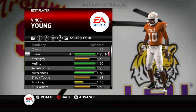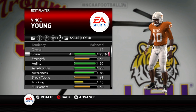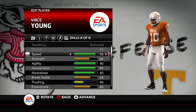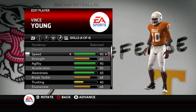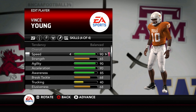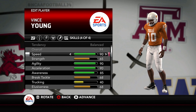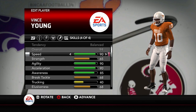Today we got Vince Young. We took his attributes from NCAA 06 and it gave us a 94 overall. Some things change with more attributes like ball carrier vision and looseness, but for the most part we got 94 overall using his attributes from NCAA 06. So what we have to do is recreate his Rose Bowl: he threw the ball 40 times for 267 yards, completed 75% of his passes, ran the ball 19 times for 200 yards and 3 TDs. So we have to get at least 3 TDs on the ground, run for 200 yards on 19 carries or less, get 267 passing yards on 40 attempts or less, and complete at least 75% of our passes.